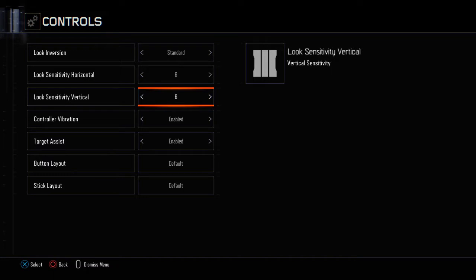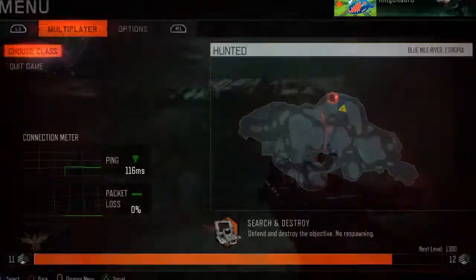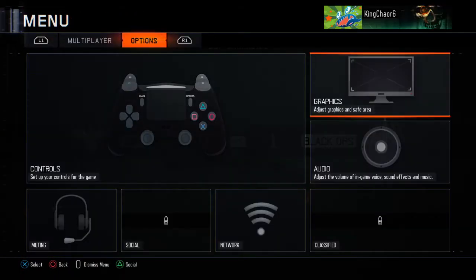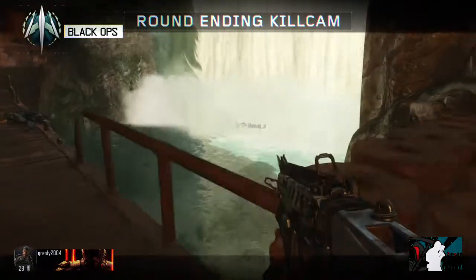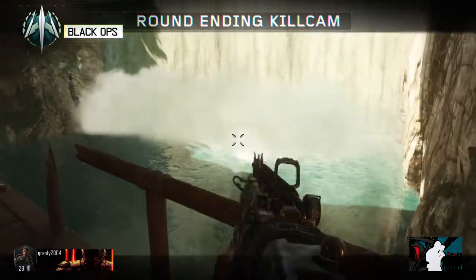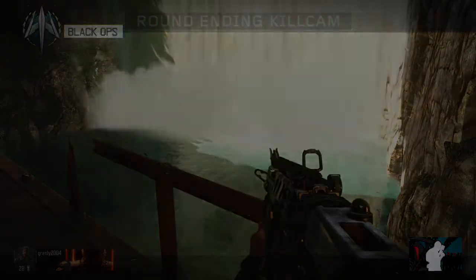What I like to do in Search and Destroy in Black Ops — and obviously only in Search and Destroy — is I like to have the vertical sensitivity at four. The reason for that is because like that I can aim better. In Search and Destroy, the number one thing you want to do is have good aim, because if you don't have good aim, you're gonna get obliterated.